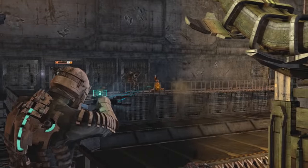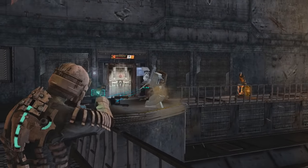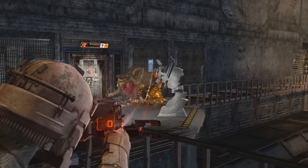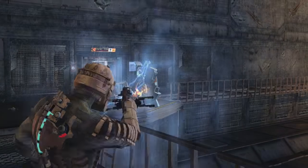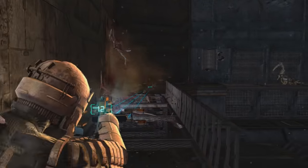The dismemberment system is at its best when different enemies and their unique attacks are paired together in a way that complements each other, increasing their threat but also providing new weaknesses to exploit. For example, pairing a pregnant necromorph with an exploder — swarmers can slow you down and prevent escape from the dangerous exploder, but you can also pop the stomach and aim for the hand, killing all the swarmers in the resulting explosion with one bullet.